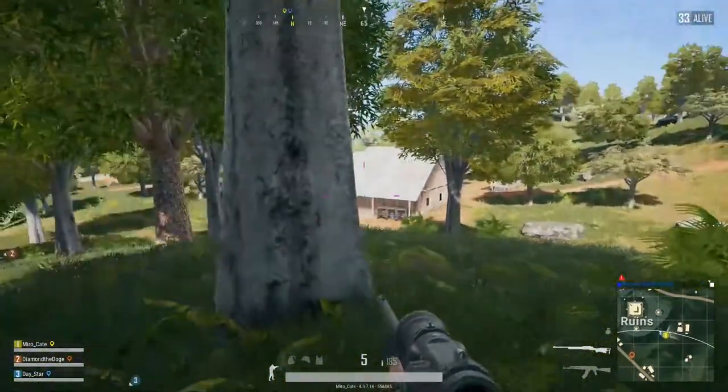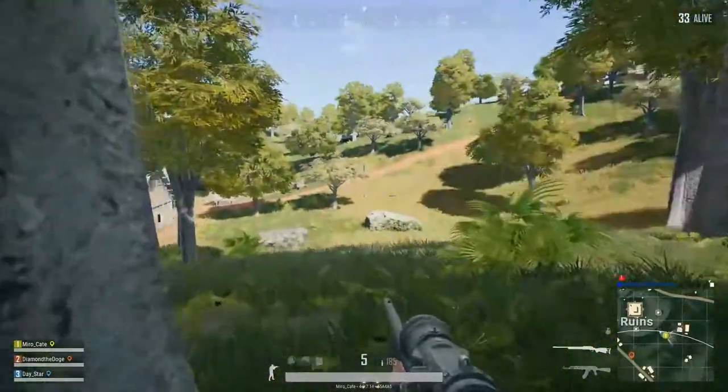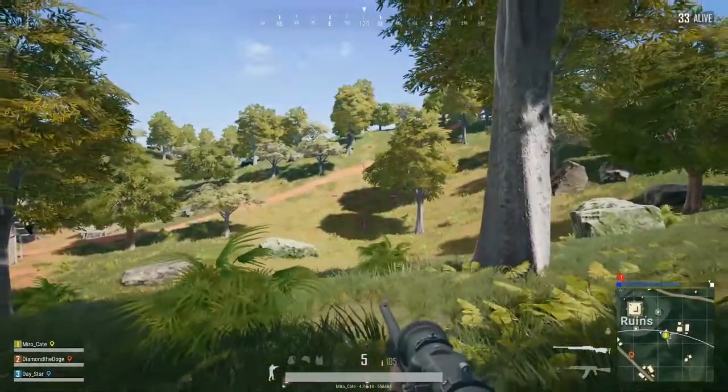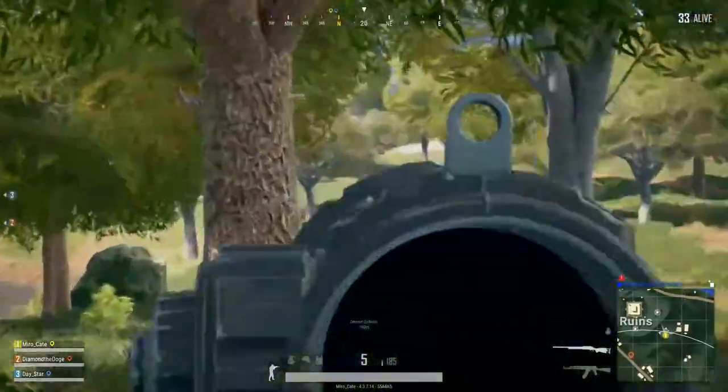First and foremost, PUBG is a game of spotting people, and as soon as you see your enemy before he sees you, there's a high chance you're going to win that fight. There are four types of spotting according to me: the cover spotting, the jump spotting, the team spotting, and the zone spotting.